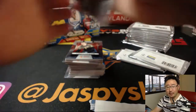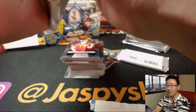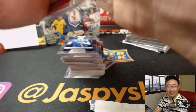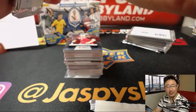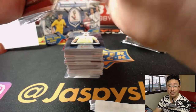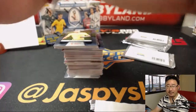Group F: Germany, Mexico, Sweden, and South Korea. It's got to be Germany and Mexico, unless Zlatan just dominates the World Cup. I can see Sweden and South Korea playing it tough, but I don't think they'll have enough firepower in the end. Mike M. goes with Germany, South Korea.